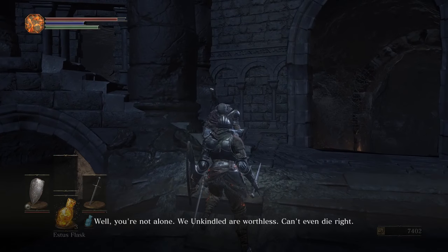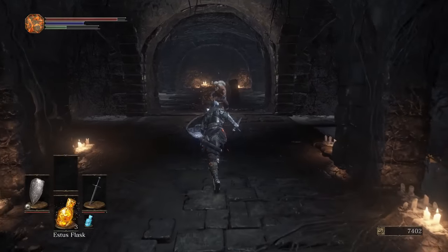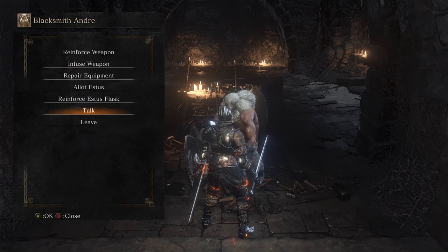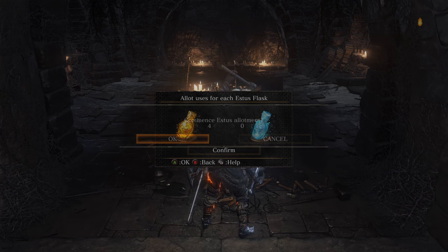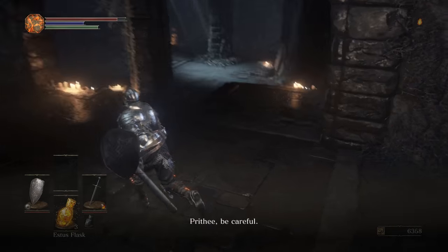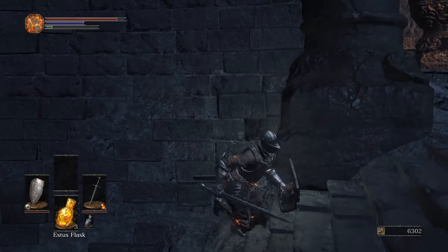We're going to talk to this guy to get a gesture. Basically just spend a little bit of time at Firelink Shrine, talk to all the NPCs, exhaust all the dialogue. These two in particular give you gestures. We're also going to infuse our weapon to be a Fire Longsword, because we got the Fire Gem at the very beginning. This is without a doubt the most damage you can pump out at this stage in the game. Because we're not using magic, we're not going to use the blue Estus for a very long time.